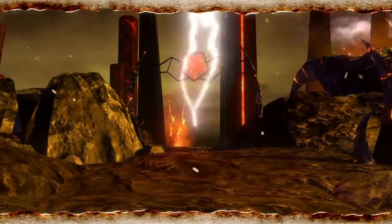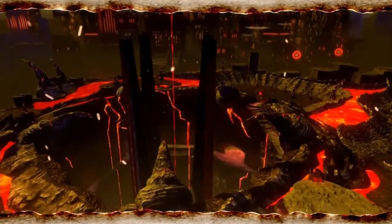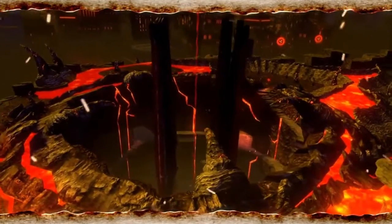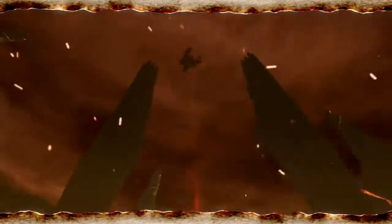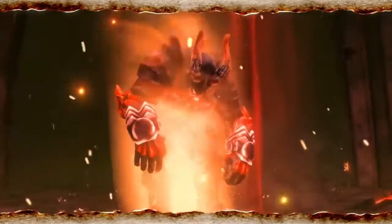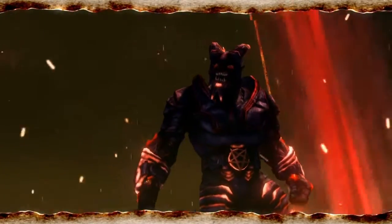All right, you found one of the marshaling grounds. Satan uses these things to arm and send off armies to crush his enemies. If you convert all the control stones, we should be able to use them to get around hell even faster. Predictably, there's a terrifying archdemon protecting the marshaling grounds, so it's going to be a fight.